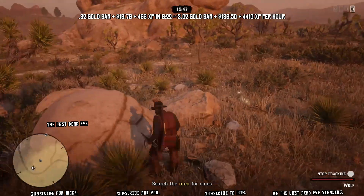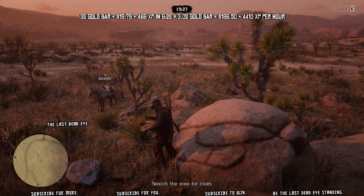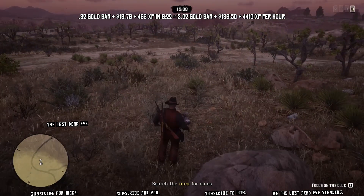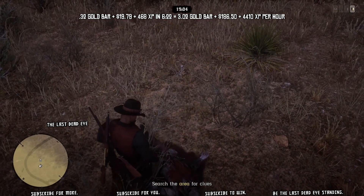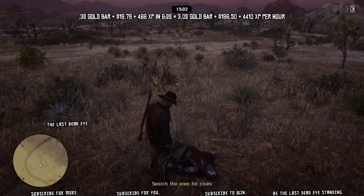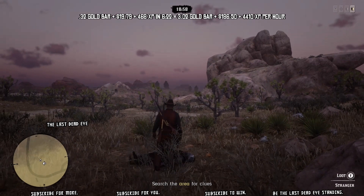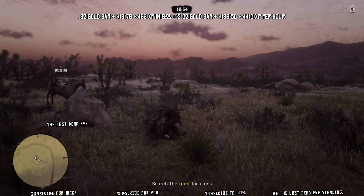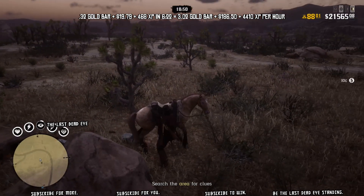Now this run — what I'm attempting is to complete it as fast as possible. You can see at the top I put in six minutes and 22 seconds. I earned 0.32 gold bars, 1979 dollars and 468 XP. Now that transitions over to over three gold bars per hour, only 186 dollars per hour but 4400 XP per hour, which is pretty spectacular.